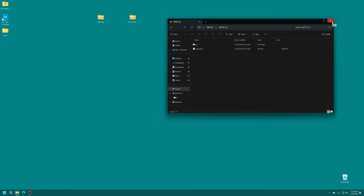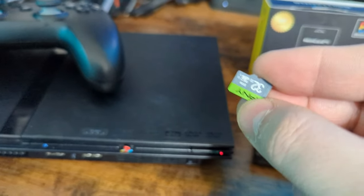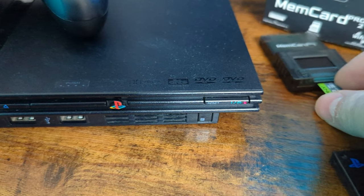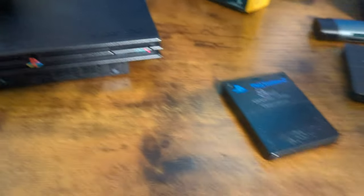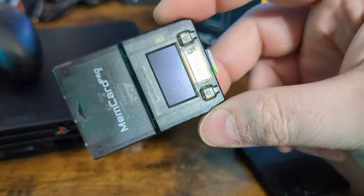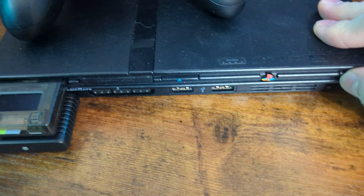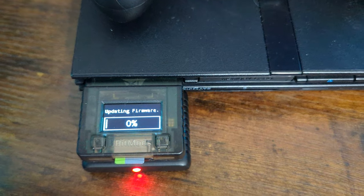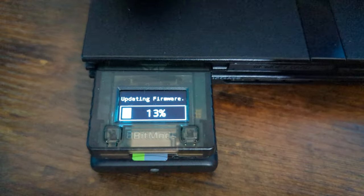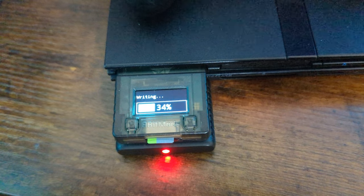The initial firmware setup is almost complete. Close out and safely eject the SD card. Now take your micro SD card and put it into the MemCard Pro 2, then pop it into one of the memory card slots on the PS2 — I'm going to use my PS2 Slim. Turn the PS2 on and the MemCard Pro 2 will begin updating and doing initial setup. Update completed, it's restarting, and now it is creating default memory cards for us to use.